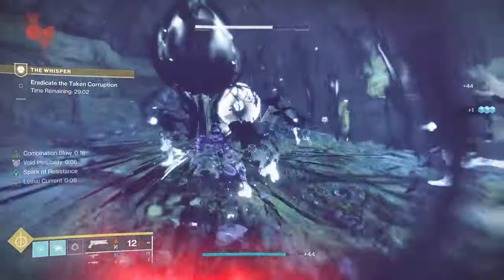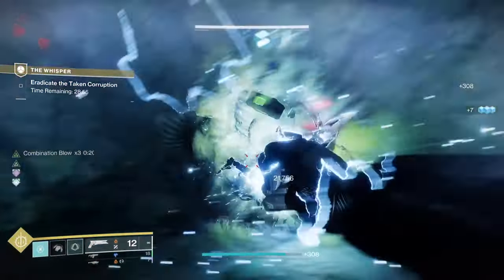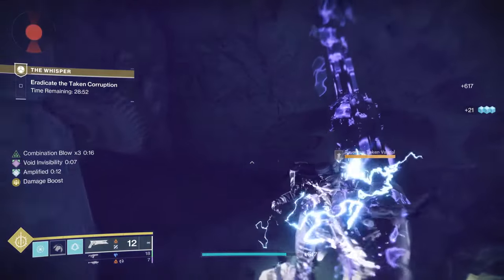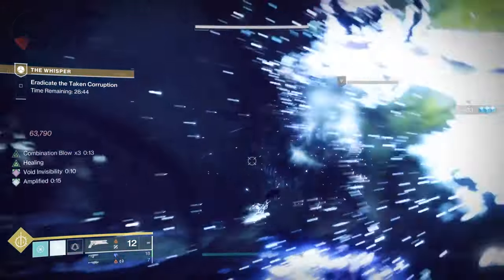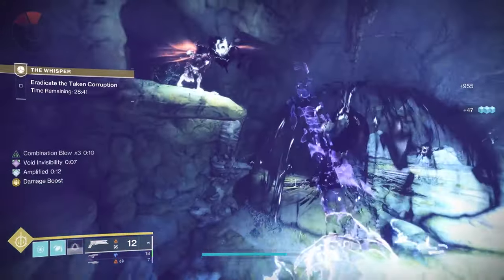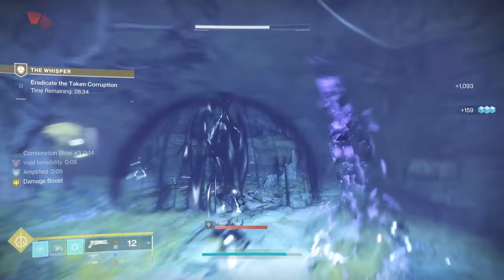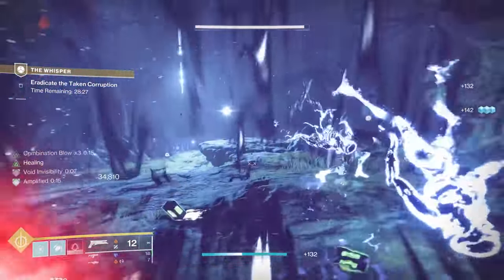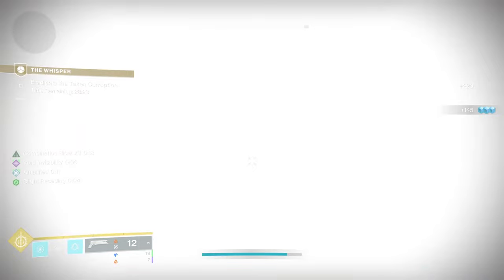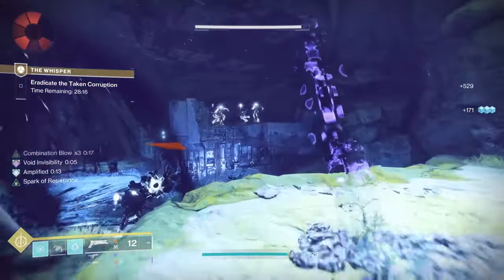Depending on your subclass and your build, this isn't that bad. Your goal here — you don't even care about the blights. You're really trying to wipe out all the adds. This is why I use my Assassin's Cowl build with Combination Blow times three, just wiping out all the adds, not even using guns. The goal in this room, or any of these rooms, is just to kill all the adds. As I continue to kill the adds, more spawn — which is why a strong solo build really helps here.